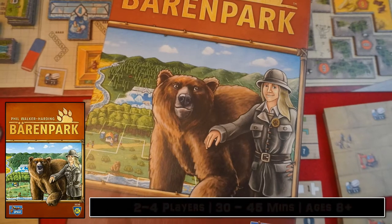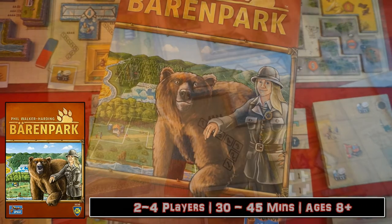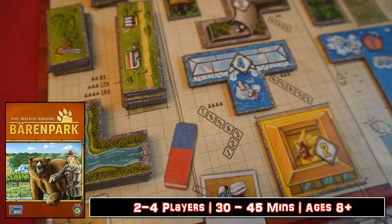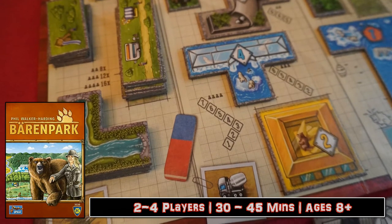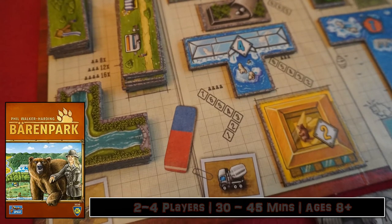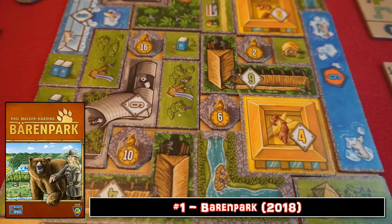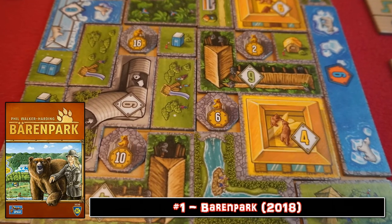Welcome to Barenpark. That's right, bear fans — we have just the game for you. This tile placement game has only been part of my collection for a short while, but it's an absolute joy whenever it hits the table. This sings all the right notes in terms of complexity and challenge. Who would have thought that making shapes on cardboard would be so much fun? Just don't go expecting your bear park to be optimally laid out — there's every chance you can put an outhouse next to an ice cream vendor, yet the scoring gods do not care.